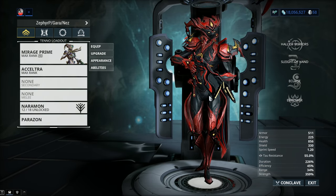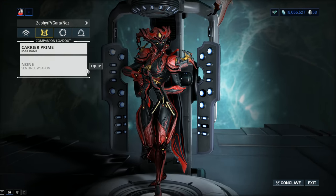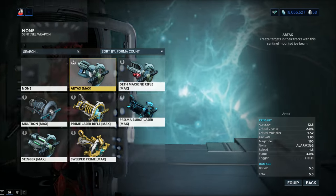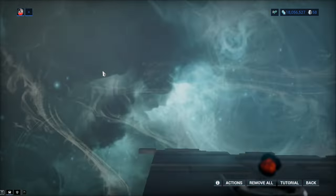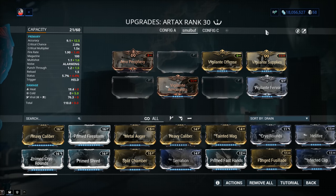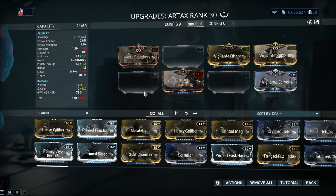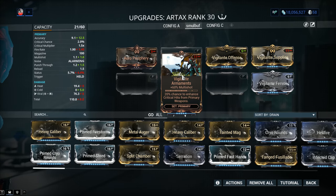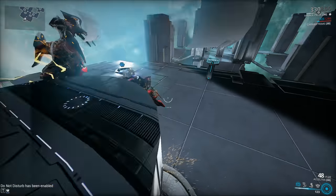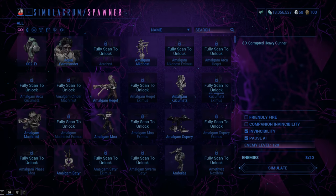At the end of the day, it is Warframe — you get it. One last buff: on your Sentinel's weapon — any Sentinel weapon you like — slot the Vigilante mods: Offense, Supplies, Fervor, and Armament. You get a 20% chance to enhance critical hits from primary weapons. Even if your little Sentinel dies and never comes back to life, you'll still retain that buff.